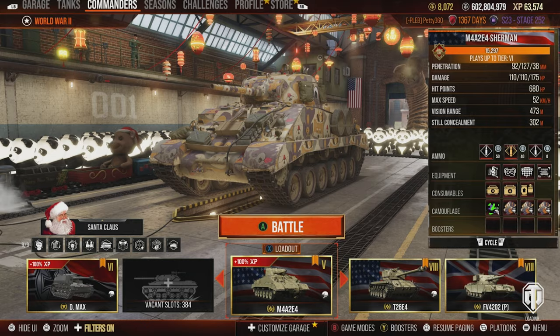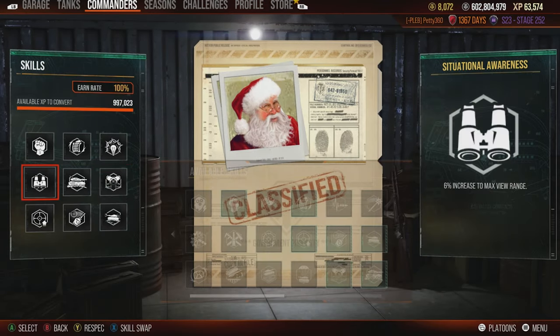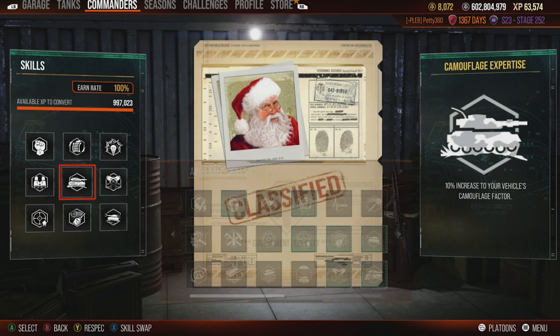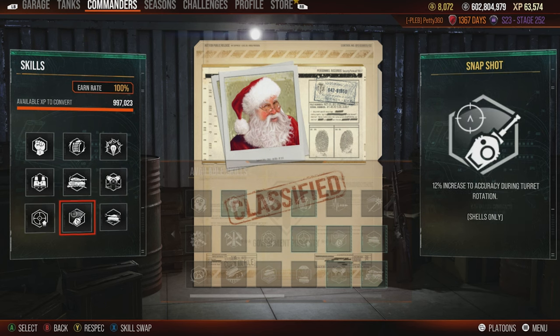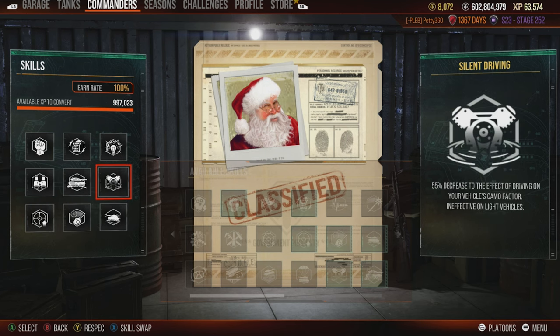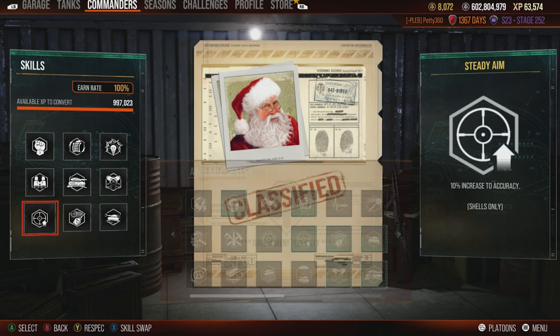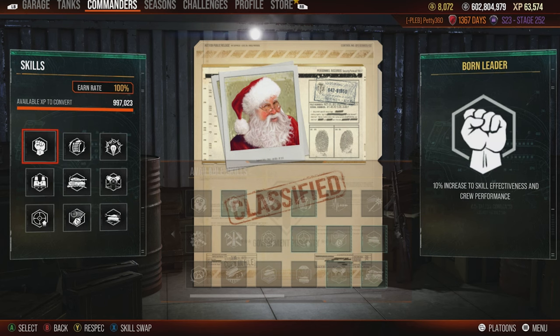In terms of crew on this tank, I run Born Leader, Rapid Reload, Sixth Sense, Situational Awareness, Camouflage Expertise, Silent Driving, Steady Aim, Snapshot, and Run and Gun. The three gun perks to make sure the gun is as good as possible, because this gun is very derpy. Silent Driving to maintain camo while on the move, and Camouflage Expertise to keep the camo decent. These five perks you're going to take on every single tank in World of Tanks.